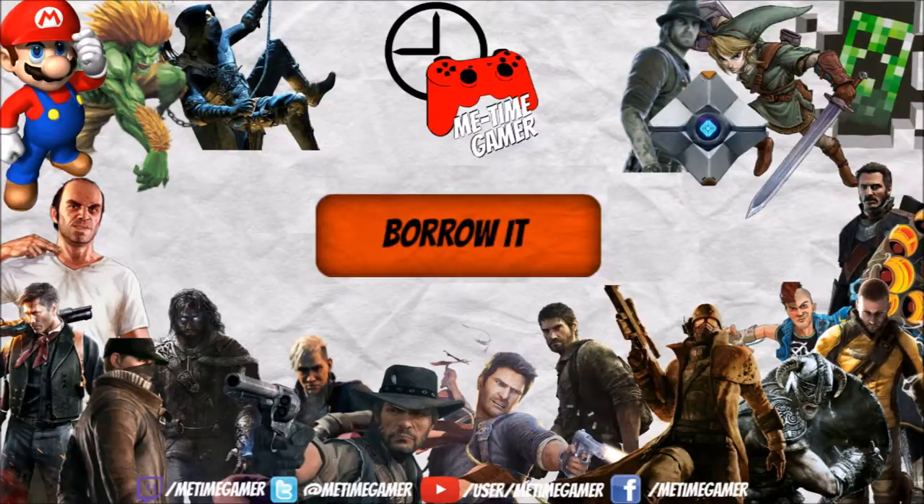The next category on my review scale is called Borrow It. Have you ever seen a game at your friend's house and wondered what that game is? It can happen — you don't catch all the games, and it might be that the developer did a stealth release to make reviews or criticism go unnoticed. If you see this score on a game, don't even spend your hard-earned money on it. If you can find it somewhere for free or your friend has it, maybe borrow it and try it out.